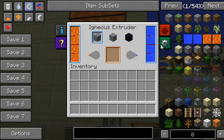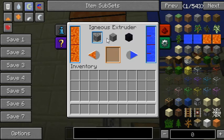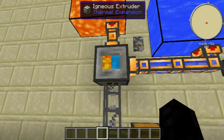As usual, you can configure it in the tabs — what goes where, you select the end product, and basically lava and water inputs. If you just want to make cobblestone, no lava or water is needed.